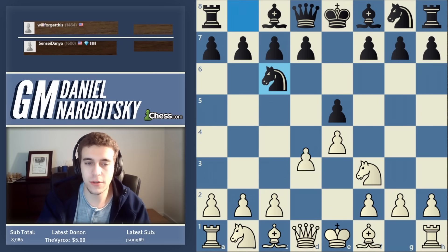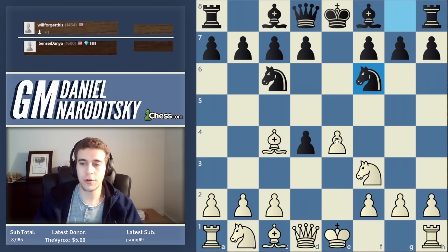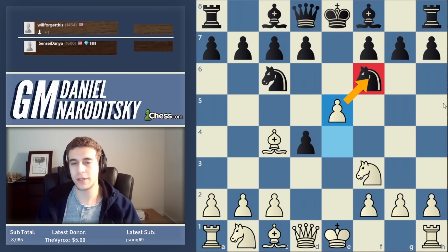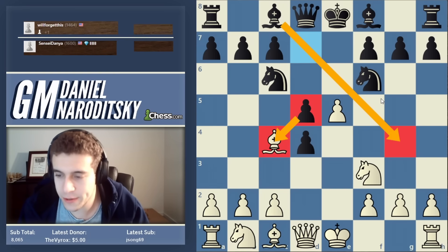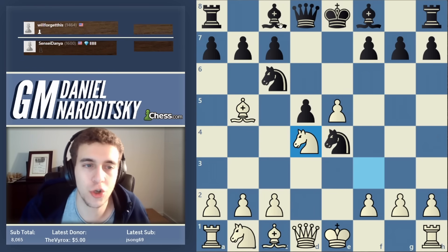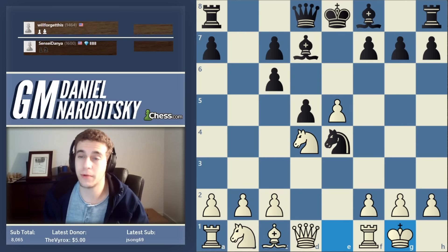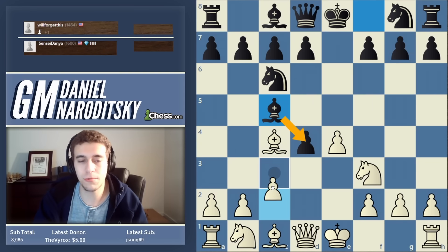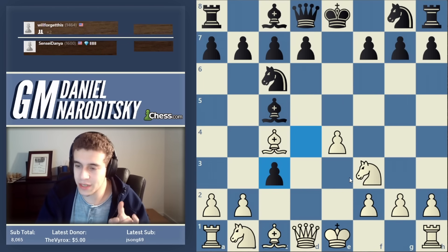The Scotch Gambit overview: there are two main moves black has. First is to defend the pawn; second is to counter-attack white's pawn. If knight f6, white goes e5 attacking the knight, and black has a super important counter-attacking move — without it the Scotch Gambit would be refuting. That move is d5, attacking the bishop, occupying the center, and opening up the light-square bishop. Then bishop b5 gives a very sharp and interesting pawn structure.